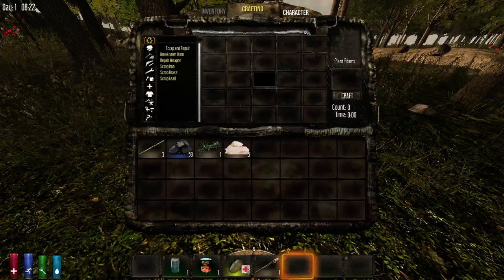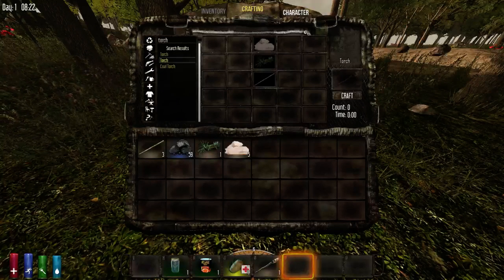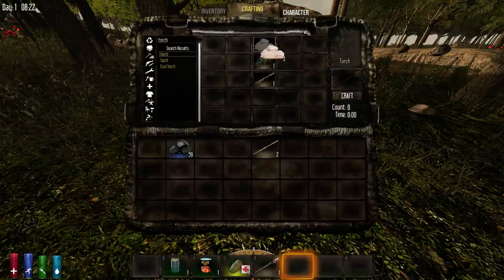So, let's go to the crafting menu — R-C-H — and there it is. You need to do this, this, and that.